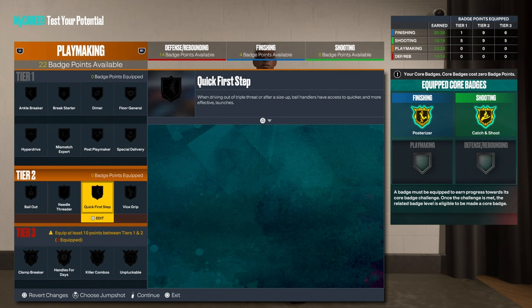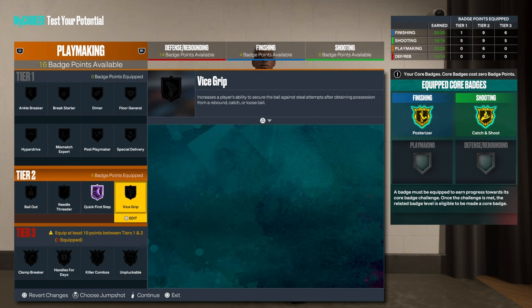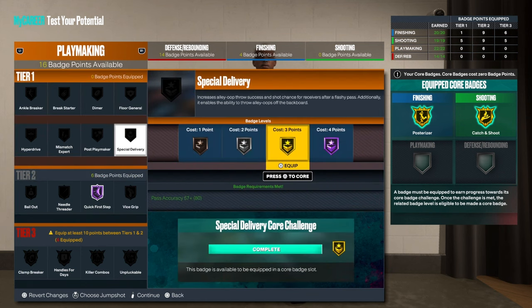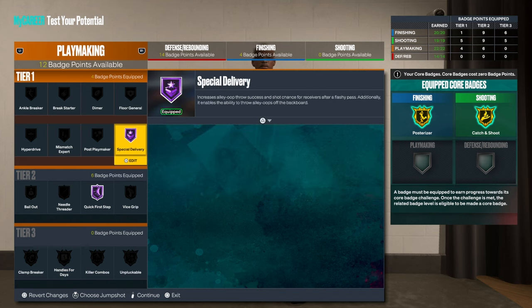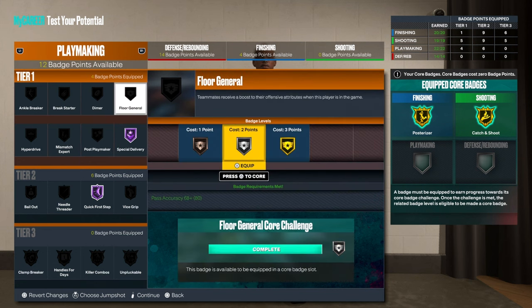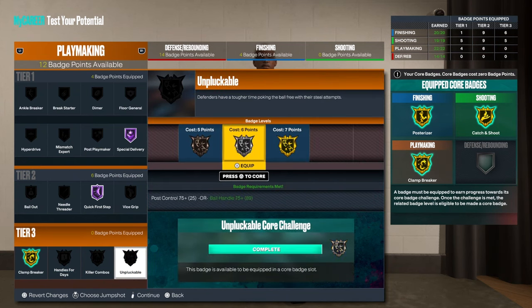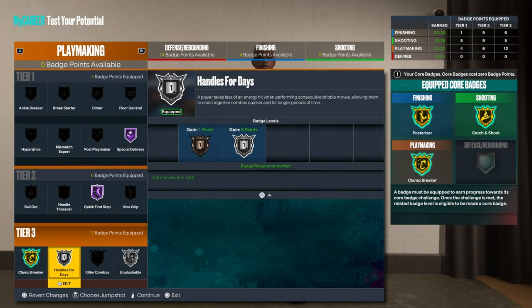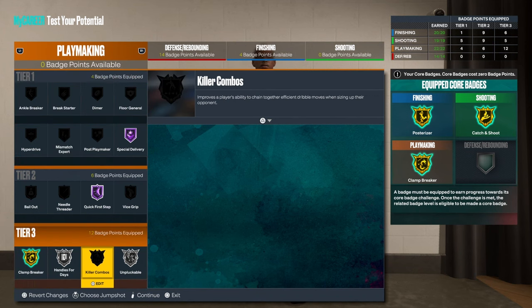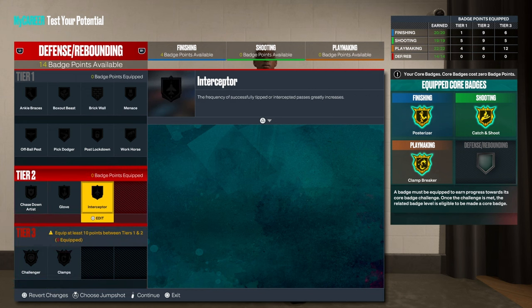For playmaking, quick first step especially — take it to Hall of Fame. You don't need diamond because special delivery: if you do a flashy pass they get a boost just like with diamond. Then we're gonna do clamp breaker so you can blow by people, and unplugable for defense.